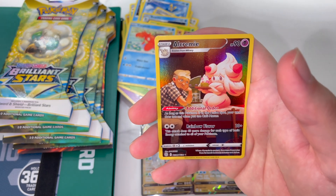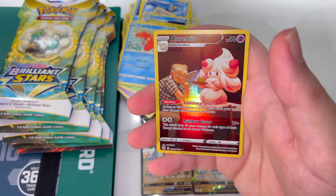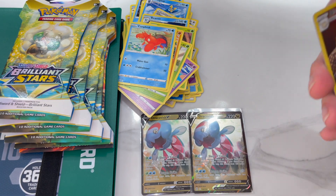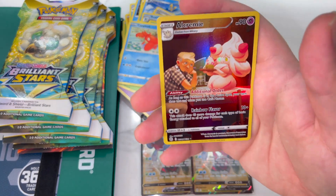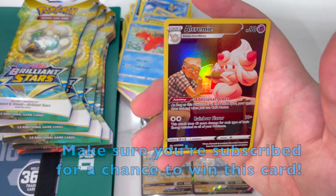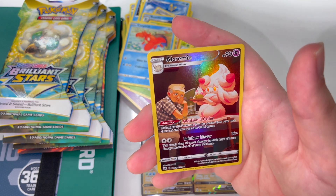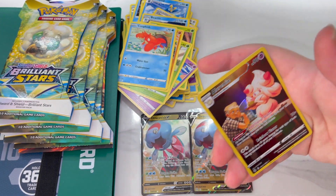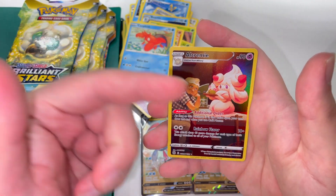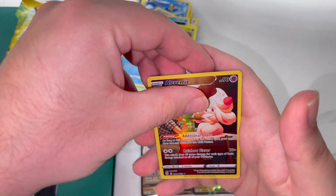Oh my God — a Trainer Gallery card! I was not expecting that. And this is actually one that we already have. Wow, this is so cool. So it looks like other than one of the Dracovish V cards, we're also going to be giving away the Alcremie card along with it. So just do me a favor — comment and subscribe. I'm going to be giving this card away to one of my subscribers. Let me know that you want the Alcremie and Dracovish card — I'll send you both as well as the bulk that we don't use. So we technically did get a hit in the last pack, but let's see if we can get a final hit in the rare slot.